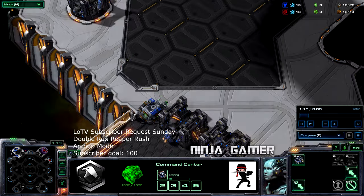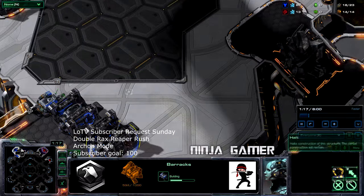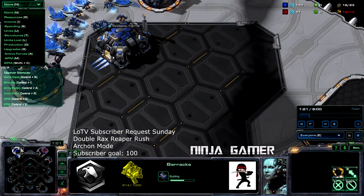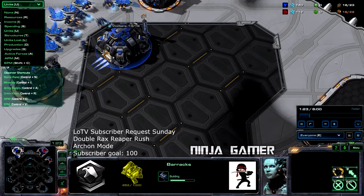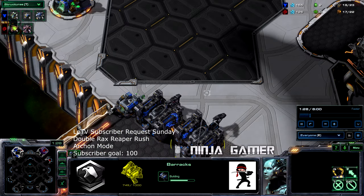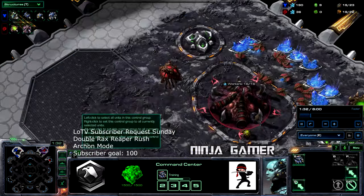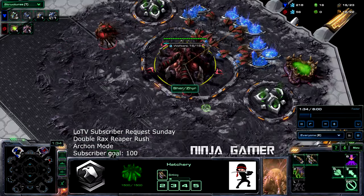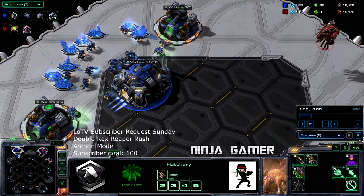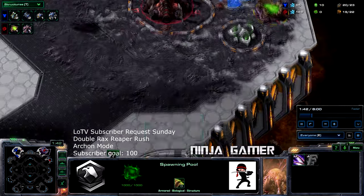We're going to start off with a double racks to block off the entrance, and I'm going to play with the tabs a little bit more to see what's going on. We are now in platinum mode in Archon and I am once again playing with my brother Tosh.